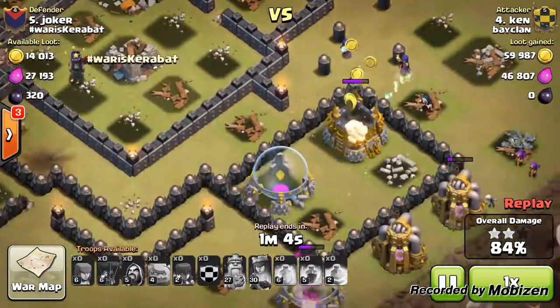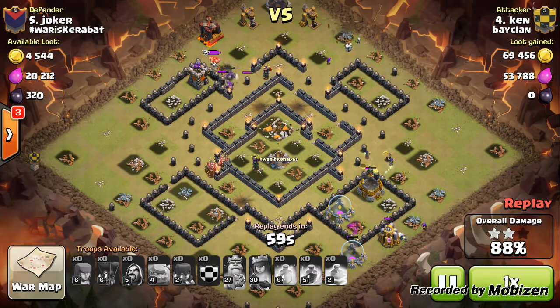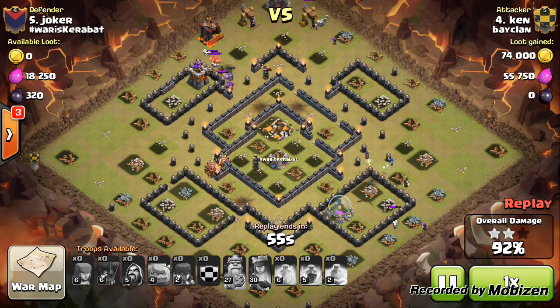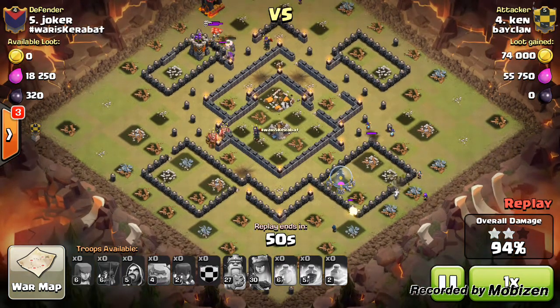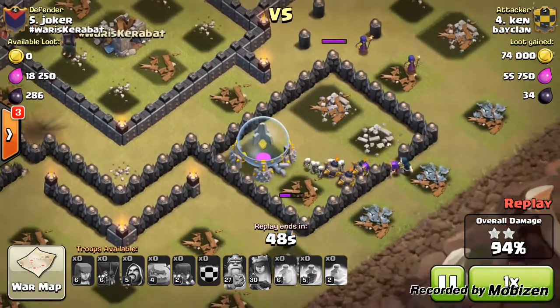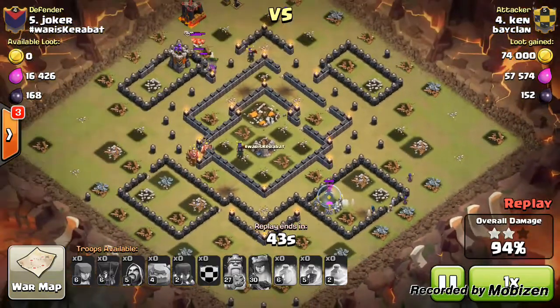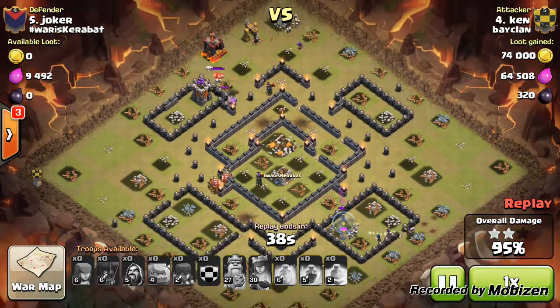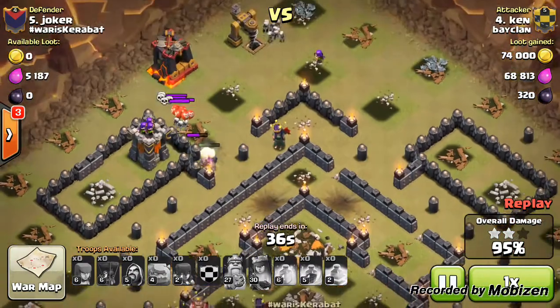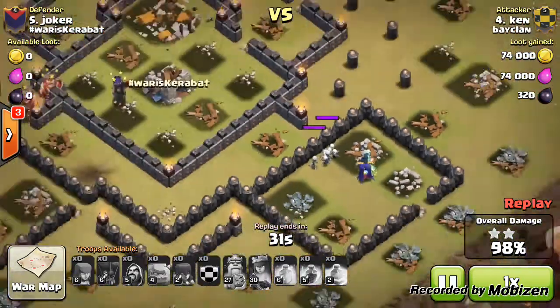At the top, there's a golem distracting one archer tower, turning into golemites. Pay attention to those skeleton balloons at the top — they're going to play a big part. At the bottom, quite a few wizards and skeletons come in, but the skeletons get spring trapped. That slows the pace down. Forty seconds left and only six percent needed — it should be good.